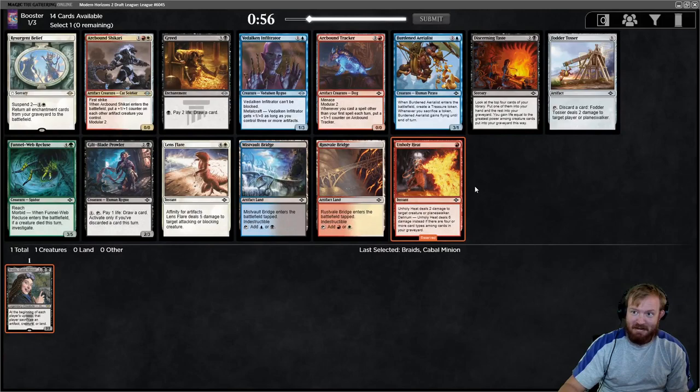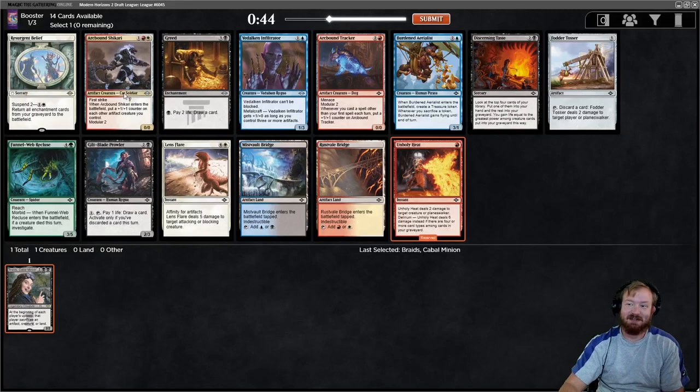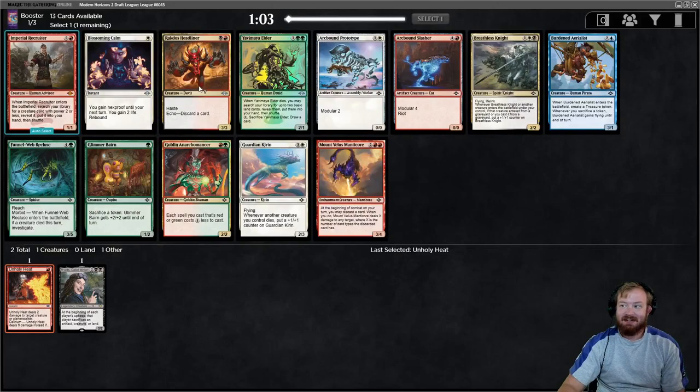Now I have to pick between Unholy Heat and Arcbound Shikari. Arcbound Shikari goes in some very broken decks and is probably the de facto pick if you take this card and make that deck. Unholy Heat is incredibly good removal, and we would be playing Madness if we were playing Black-Red. I'm taking Unholy Heat.